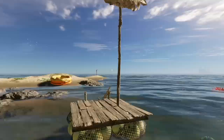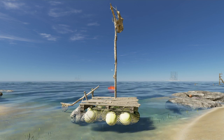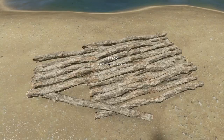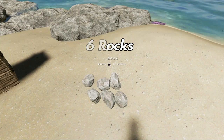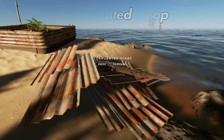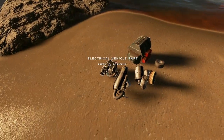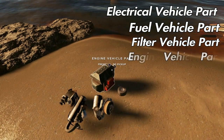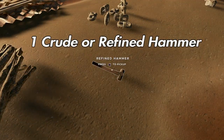I'm going to give you a quick list of all the materials you'll need to build the raft today. Here they are: 33 sticks, six rocks, eight lashings, four corrugated scrap, two bits of cloth. For the motor you're going to need one electrical vehicle part, one fuel vehicle part, one filter vehicle part, one engine vehicle part, and some duct tape.